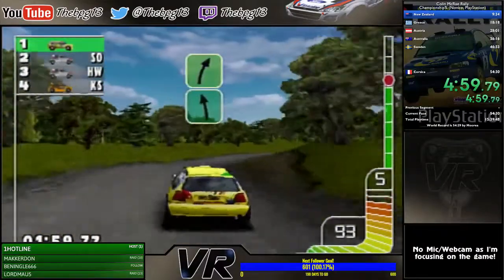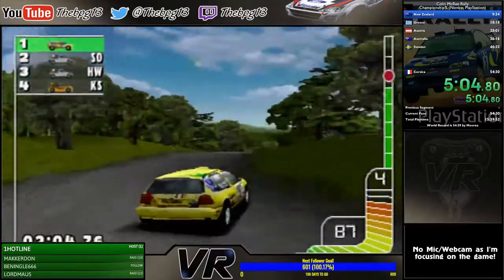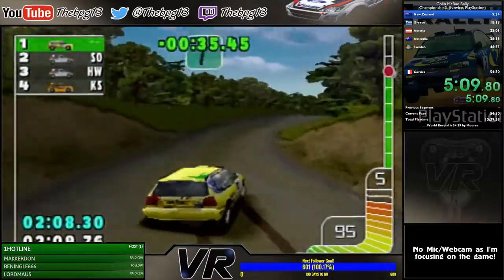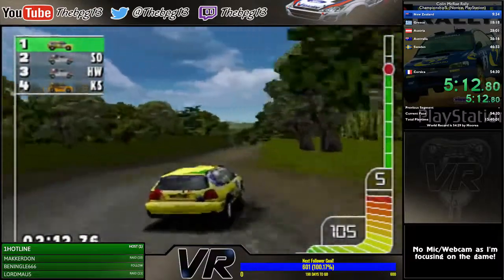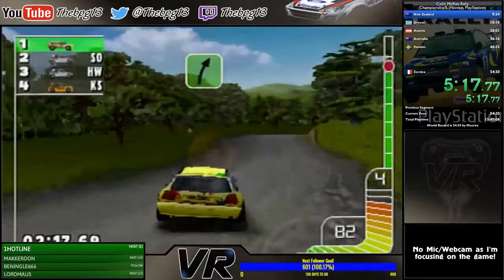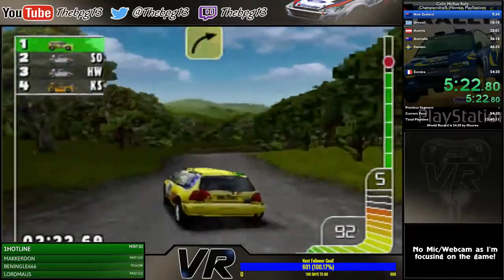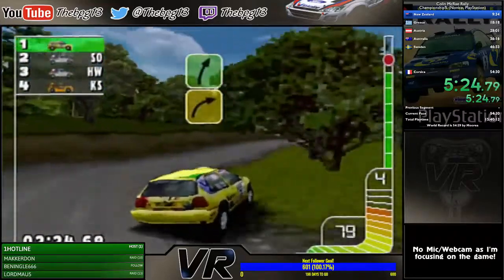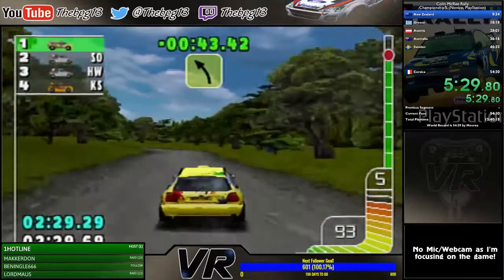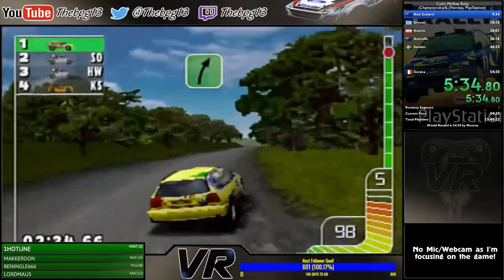New Zealand isn't too hard a learning curve for newcomers, but getting it right and getting fast is quite tricky. The cars have their own momentum and sliding into corners scrubs off a lot of speed. We try to use that to our advantage — scrubbing off some speed, but not so much that we have to drop a gear or lose all momentum entirely.